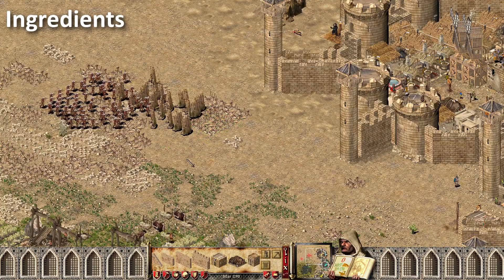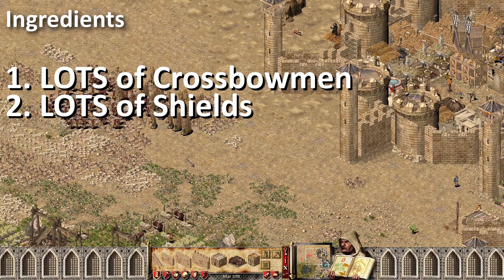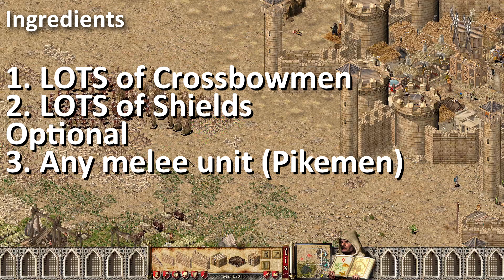The ingredients: tons of crossbowmen, and enough shields to cover all of them. Any melee unit can be added to stop melee units rushing towards you with portable shields — generally pikemen are the best for this job, and monks aren't that bad either. And finally, catapults just dominate this game, so might as well add a few catapults to this comp too.